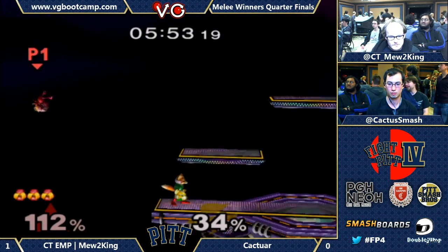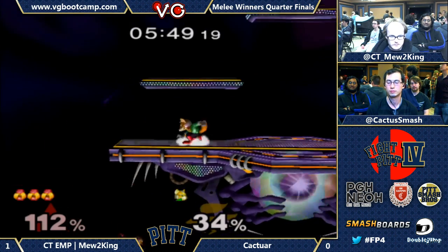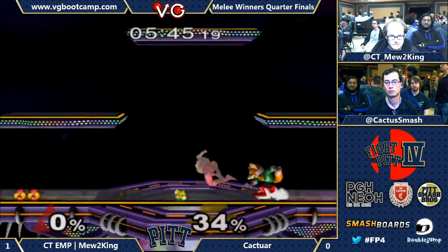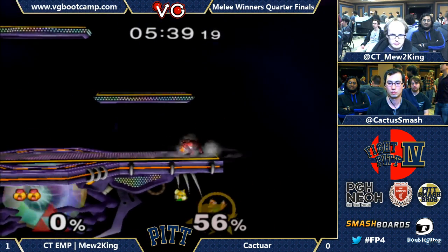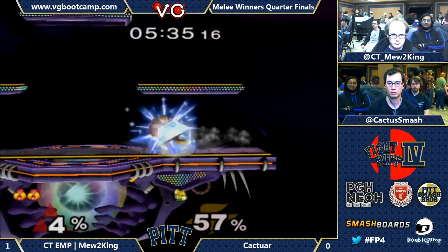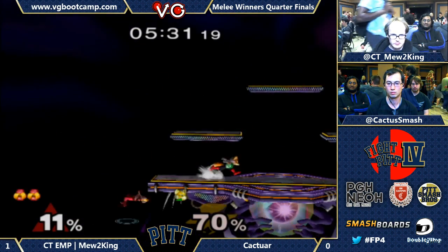Mew2King just stays on the outside — Caktar can try to take control on the inside. A little bit of a stumble there — might be the window Caktar's looking for. It's possible; I mean, it's Fox, this is Melee. But this is also Mew2King. What percent does shine kill at? Zero. That's a really good move — shine kills at zero, guys. Fox is so good.